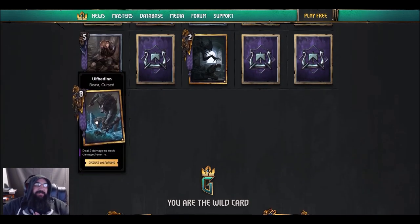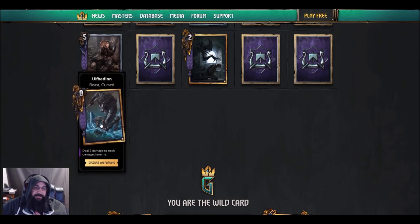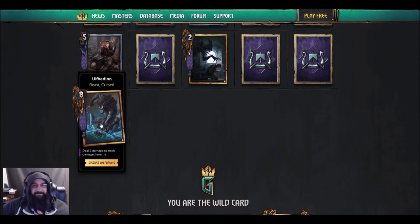Last card — I'm not even going to try to say this guy's name — he's a cursed beast, eight strength, deal two damage to each damaged enemy. The guys have to be damaged for him to get any type of value. You'd have to play some kind of tremors, or lacerate a whole row, and then maybe get some value out of it.